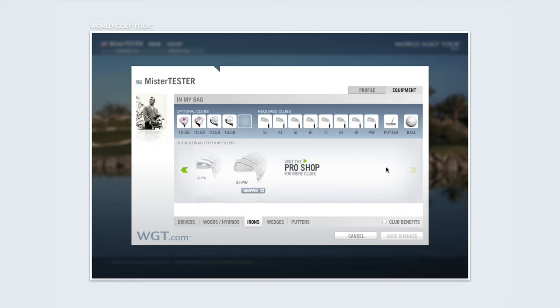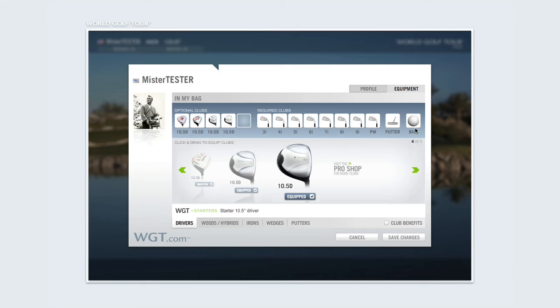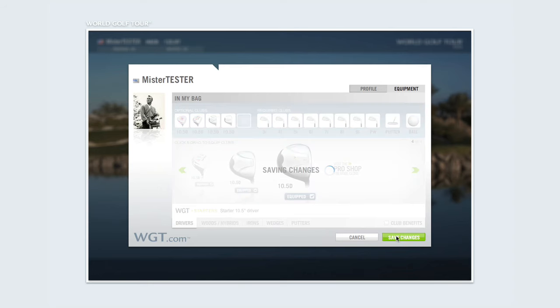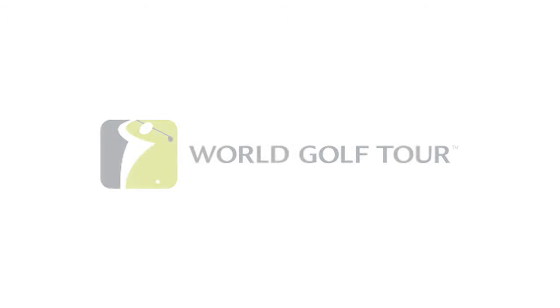If you can't find the perfect club, you can always visit the pro shop to purchase another club. Once you're satisfied with your club selections, click Save Changes and you're ready to play your next round of golf. Thank you for watching this WGT tutorial.